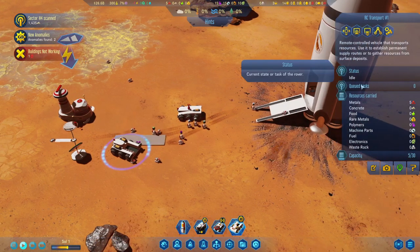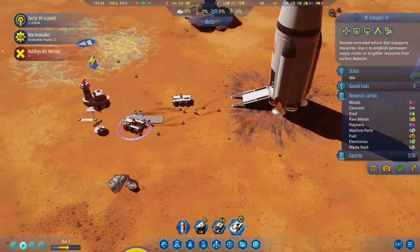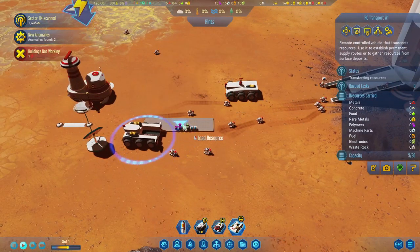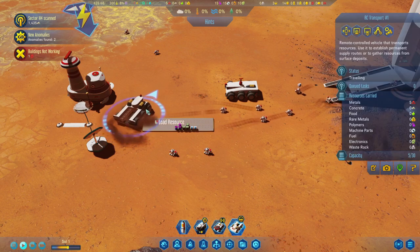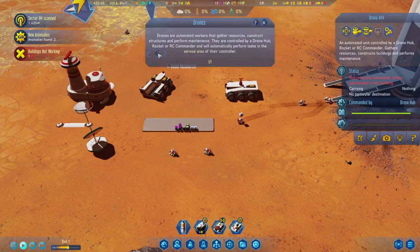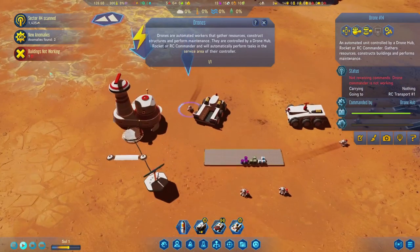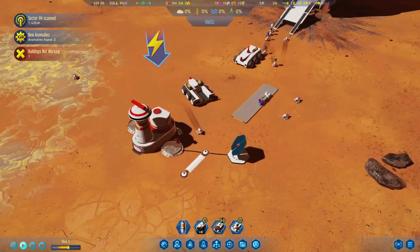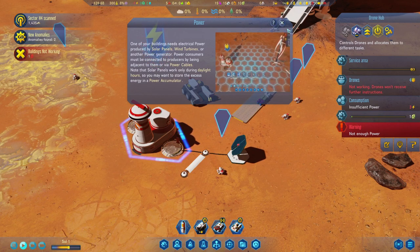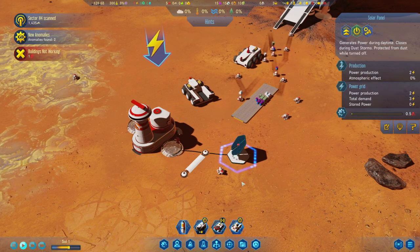Alright, so this guy — what did he do? Did he grab stuff? He did, did he unload it? Oh no no no, stop stop stop, don't do that. Yeah, get those resources. Alright, so why is it not getting electricity — or it is, but not enough power? It needs three and this guy gives two.